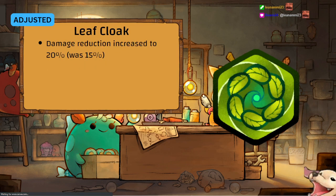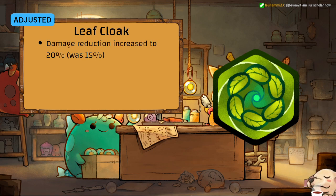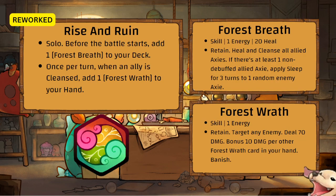Leaf Cloak has been adjusted — it is now 20 percent reduction instead of 15. This is very very strong. As an owl player, my opponents already have like 5 leaves on all their axes by round 2, and now it's 20 percent reduction.